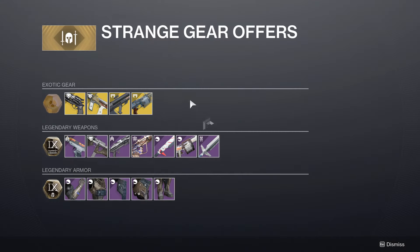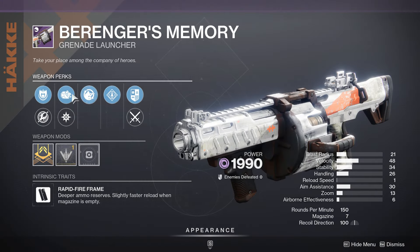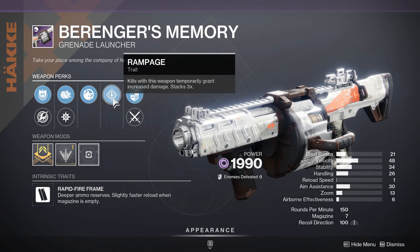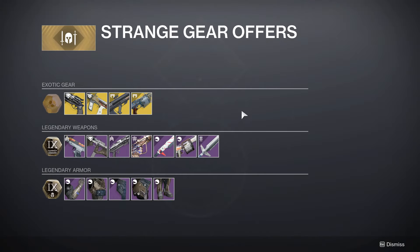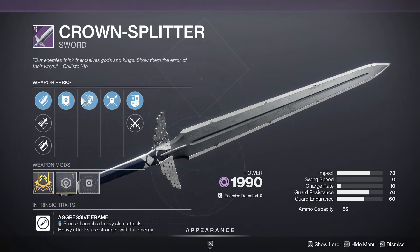It's going to be fantastic. After that, we have a Field Prep, Rampage — Behringer's Memory. Field Prep plus Rampage is very good. Generally you want Auto-Loading Holster in this spot, but still not a terrible Rapid Fire frame Heavy GL, especially with GLs being featured next season. We have a Relentless, Counter-Attack — Crownspitter. Relentless is great, but Counter-Attack not really.